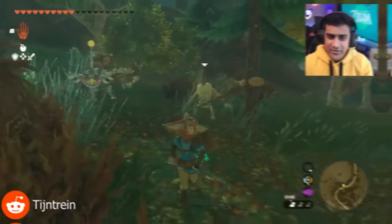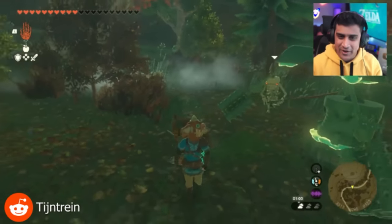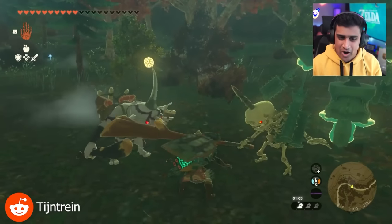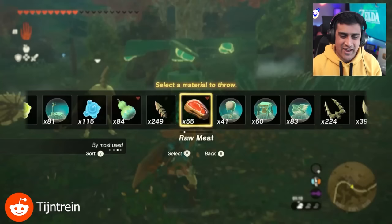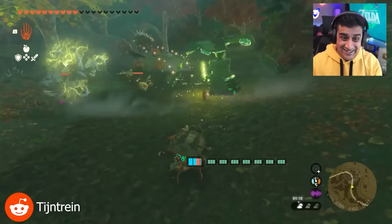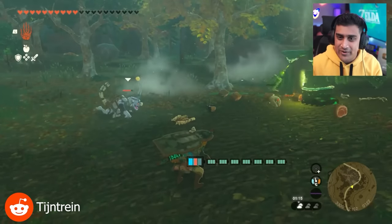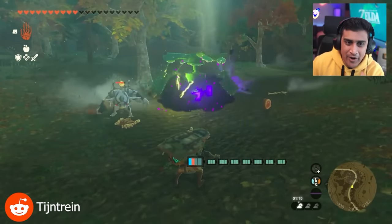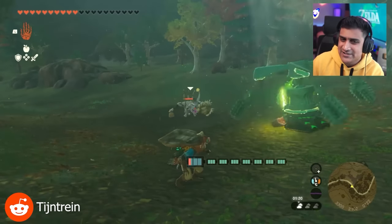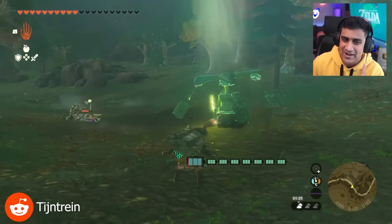This build is basically going to be something where you're baiting the enemies towards you and then activating this thing. He's wearing a mask so the enemies don't even know they're there, then activates that machine and it's going to spin like a top. It's basically a bunch of weapons attached to it. This should definitely be easy, and I know the exact spot where I'm going to be able to show you guys how to build this one.